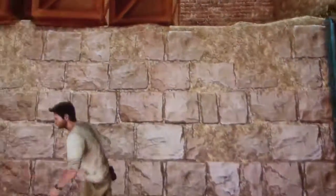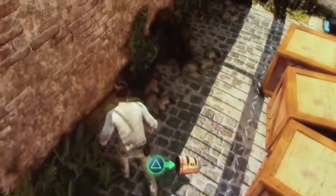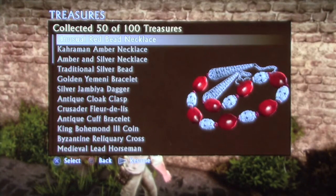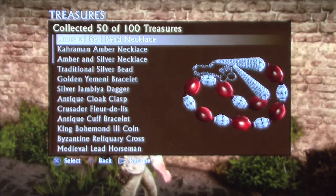Very awesome. The next treasure is right above this. Jump up and it is located behind some boxes. It is an unusual red bead necklace. That is true — there is nothing usual about that.